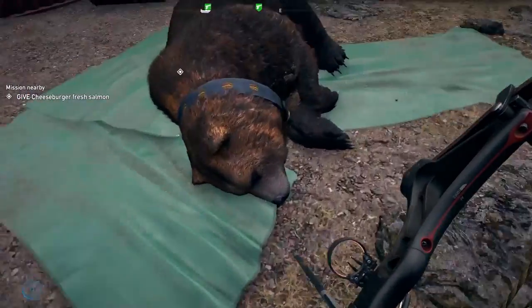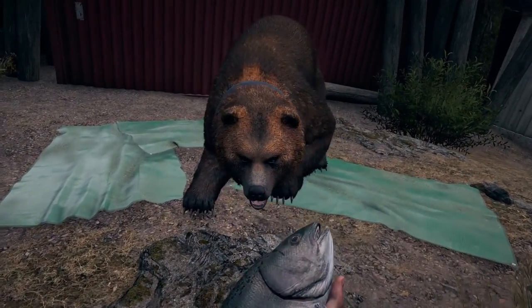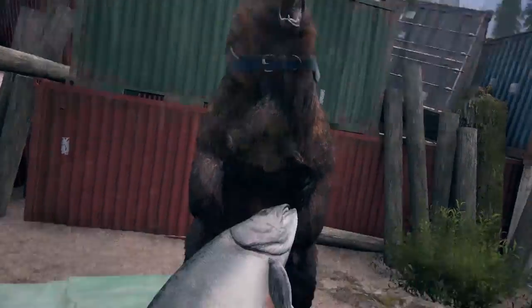Once you've snagged a salmon, head to the next objective point, which is west of Fort Drubman. Once there, you'll find Cheeseburger napping in a pit. Climb on down and walk up to him, and you'll automatically give him the fish.